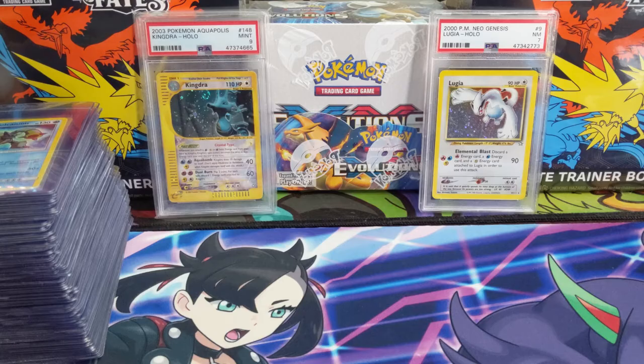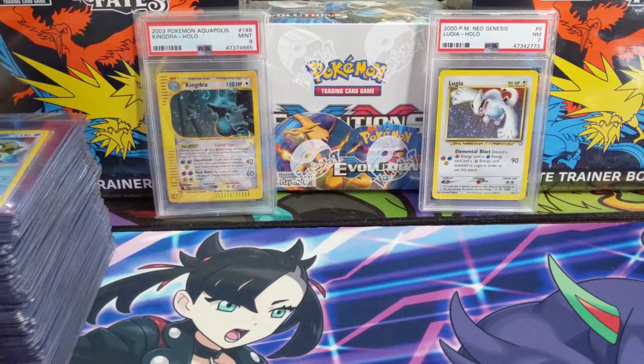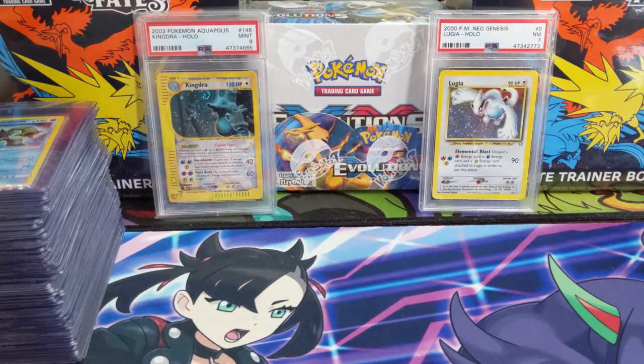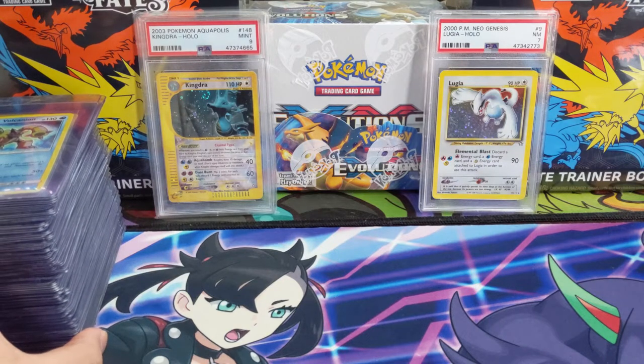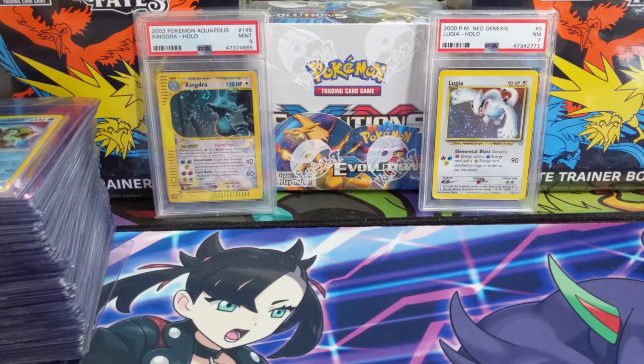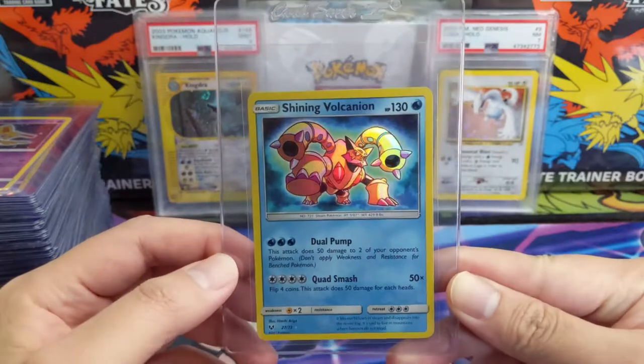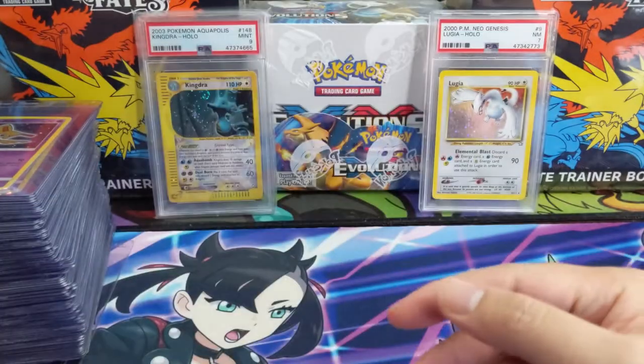What is up, I'm Wanted Turtle, and today we have a PSA submission video. We recently sent off a huge batch of cards to PSA, and a bunch of them were from some of our patrons. We're going through the submission — this is all from Tyler, so Tyler, thanks for being a patron and supporting the channel. I hope you get some really sick grades. We got a shiny Vulcanion.